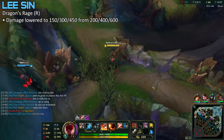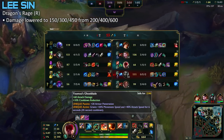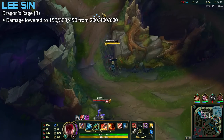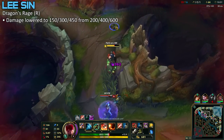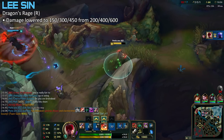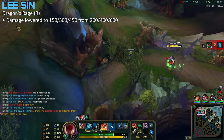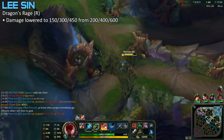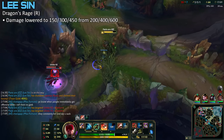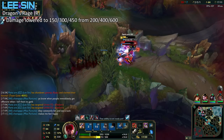Next, one of the interesting nerfs is Lee Sin's ultimate damage being lowered by 50, then 100, then 150. For the early game, it's just like a nerf they had a while ago and all you have to do is one more auto. But his early game is his strongest point — his mid and late game aren't that strong. But like, no one cares about his mid and late game damage, and losing 100 to 150 there is still a lot. His ultimate is mostly just for utility, but the mid and late game ultimate nerf feels a little more than needed. Let's say he's going down by 1.3 percent.